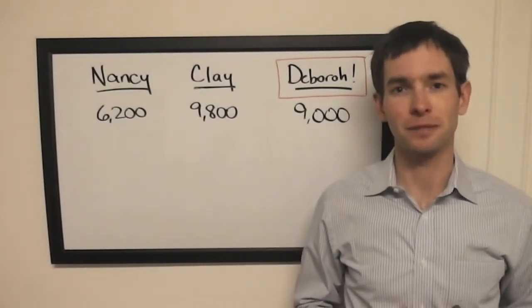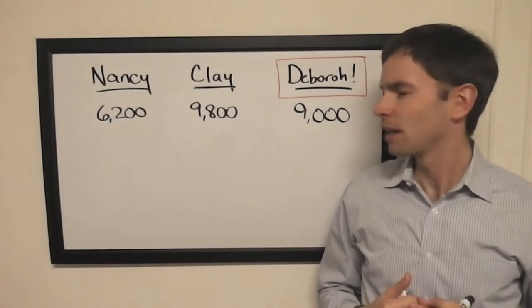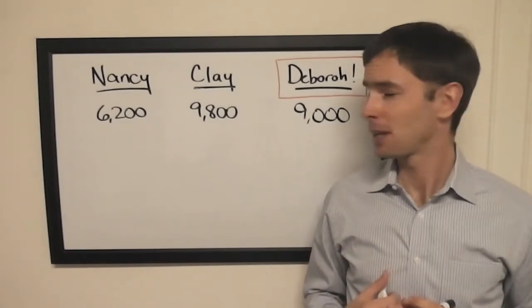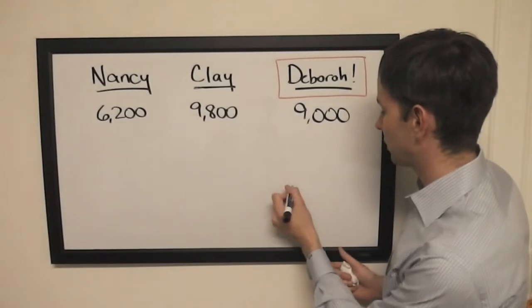That's where Deborah finds herself in this situation. She's trailing Clay by 800, and probably the first rule of the penultimate wager is you want to be in first place to get it right. She's going to have to wager at least 800, so we'll put her at at least 800.